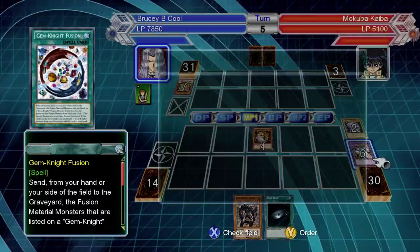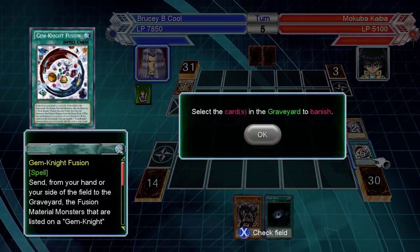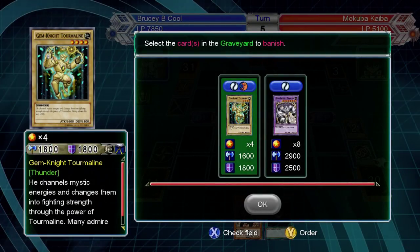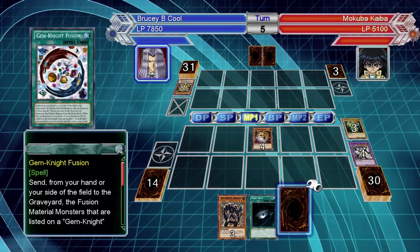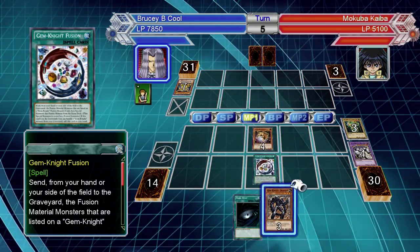I don't really want to go through all the rest of the monster effects. The only other one worth knowing is that he'll special summon Worm King and just tribute itself to blow up one of your cards, but the rest are very minor really.